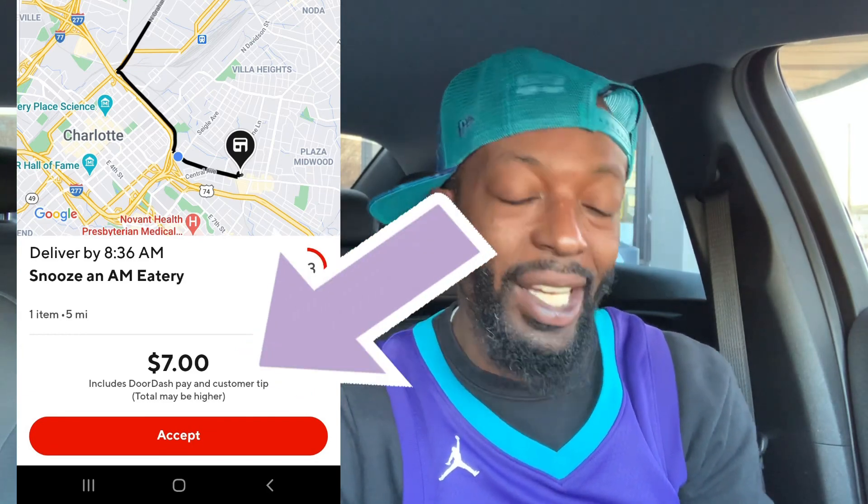Going back to the order, we can see the time they expect the order to be delivered and the total payout. Below that it says this includes the DoorDash pay and the customer tip, and the total may be higher. After assessing all of these things, if you want to accept the order you can hit the accept button; if not, hit the decline button in the top right-hand corner. There is no penalty for declining orders — so don't feel pressured to accept an order if you're not fully aware of everything it's asking you to do, or if you feel uncomfortable in any way.